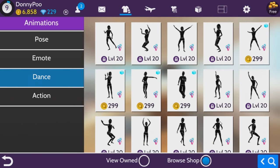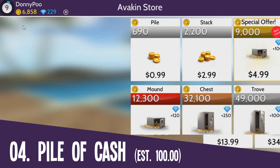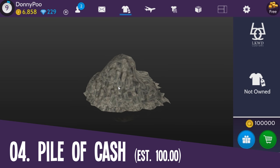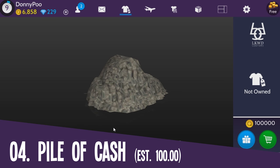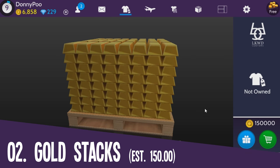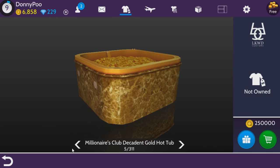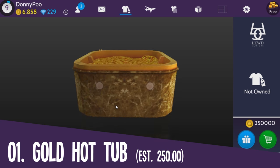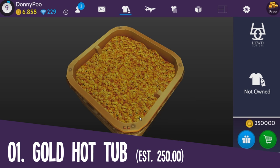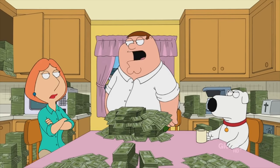Next is the most expensive piece of furniture. This pile of cash costs 100,000 Ava coins — just to give you a perspective, that's about a hundred dollars for one pile of cash. They also have a stack of cash which is another hundred dollars, and then there's also this one: 150,000 Ava coins, just gold stacks — equivalent to $150. But if you thought those were expensive, this one's even more: a gold hot tub for 250,000 Ava coins, equivalent to $250. Wow. This is something that Scrooge McDuck would be swimming in!